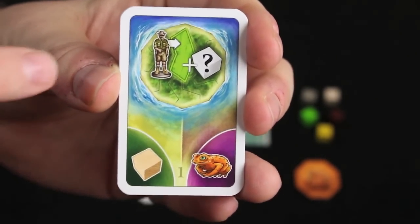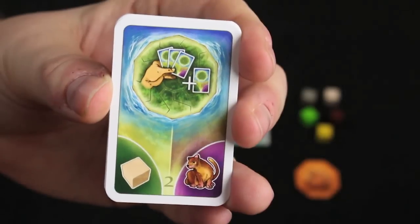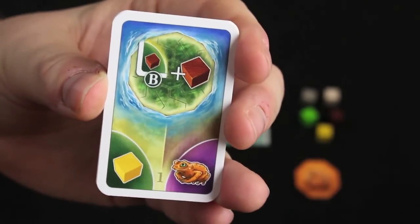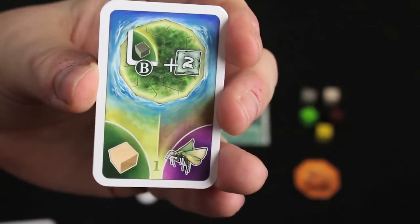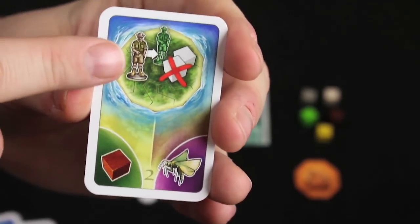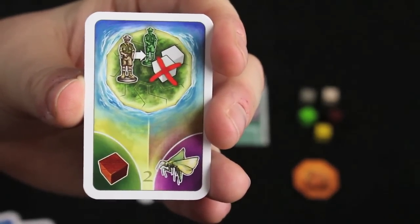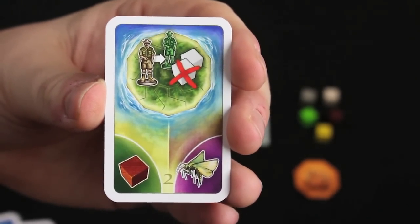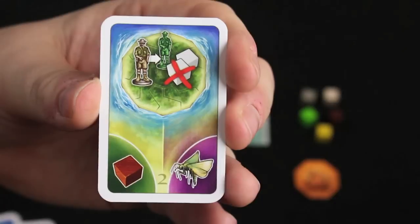For example, one card says every time you put a dude onto a green area of the board, you get a resource of your choice. Another gives you an extra card in your hand — normally you get three, this gives you four. One card says every time you get a brown resource during Phase B, you get a second one. Another says every time you get a gray resource, you get two bonus points. And one says if you place a dude onto a space where there's already another dude, you only pay one resource instead of the normal two.